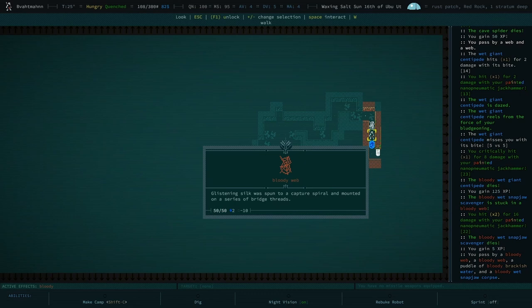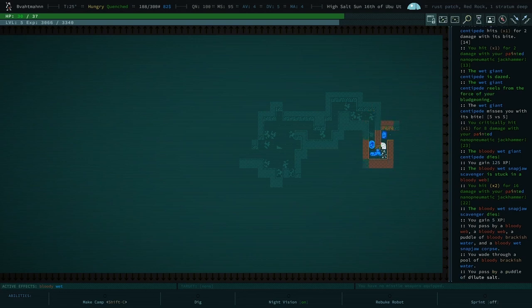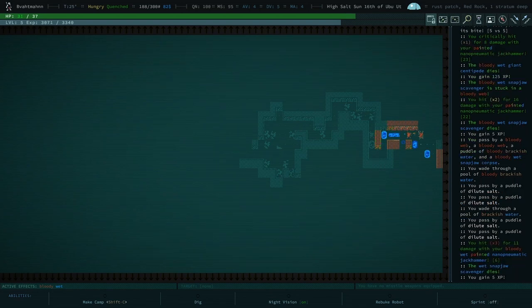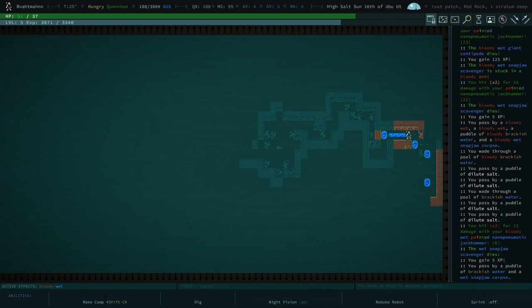Wait, I'm looking at myself. You can use plus or minus on the numpad to scroll. 'Glowing silk was spun into a capture spiral and mounted on a series of bridge threads' — a lot of these little flavor texts I have never actually read; they're good. Caves of Qud is good. That's a salt floor. I'm just dragging water everywhere — you do tend to slosh around. And killed another guy.